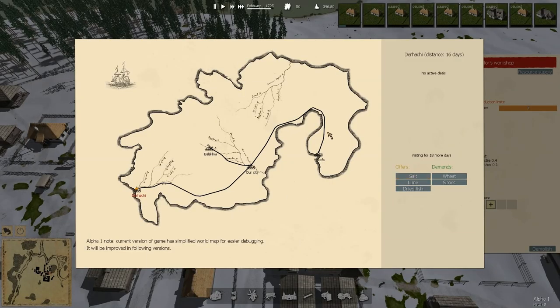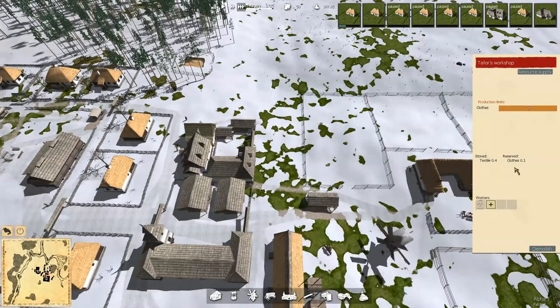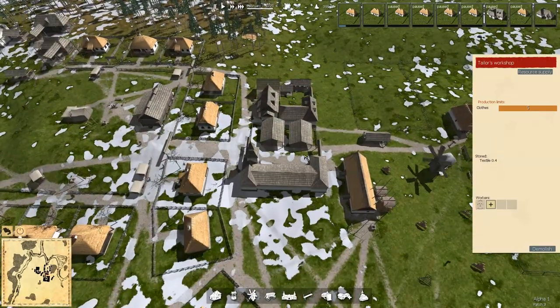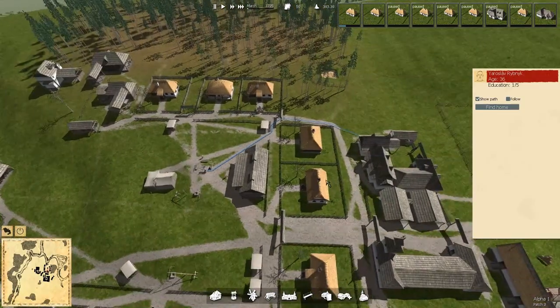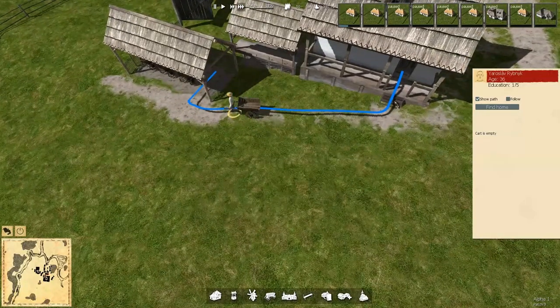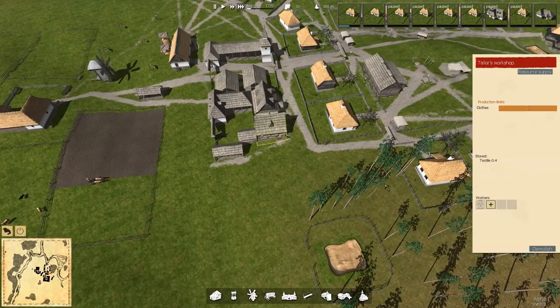Back to here — 18 more days. We're from here. Salt, lime, and dried fish — I was thinking here. You demand wheat and shoes. We still don't have anything to do it, and I'm not buying any more from you, so that one is done. Back to three. Reserve clothes — I'm waiting for textile to be reserved again. You're probably not at work anymore — show path. I think you're sitting here taking a break. There we go. I want to get more benches around here just to be sure that I know what I'm talking about. Textile 0.1 — that's being brought over.